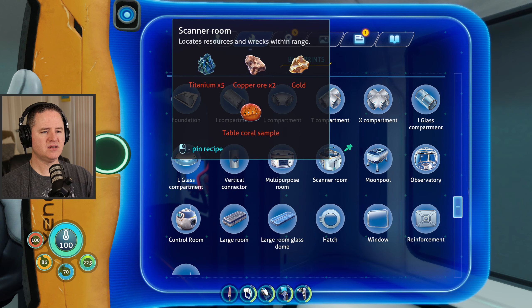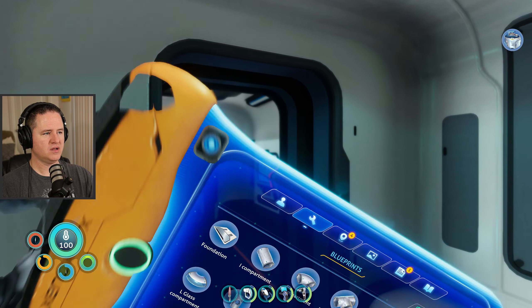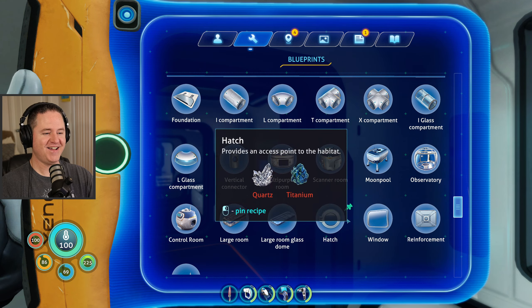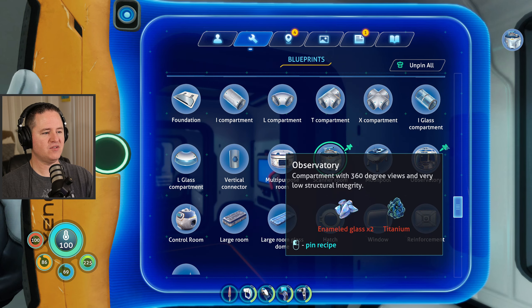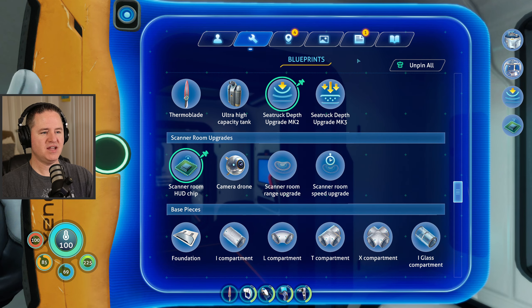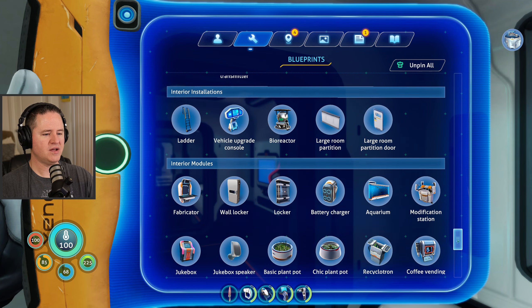Let's get one of these on here. Someone gave me a tip — I'm going to try it out. If you grab something and instead of trying to unpin it by scrolling through a whole list, you can drag it over here and it unpins it. Thank you for that, that was awesome. So we got the scanner. I want to make sure I got beacons on here because I don't want to forget to make some more beacons.